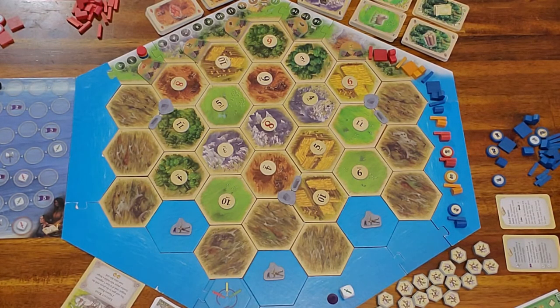For the first five times the barbarian comes, nothing is going to happen — there are no symbols on those circles. So for the first five times we're just going to speed that up and stop when we get to the first symbol.